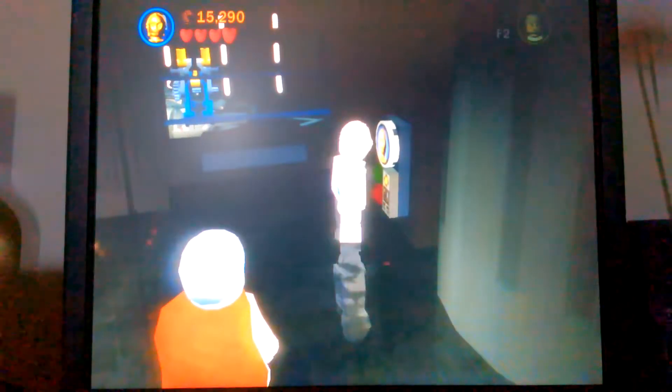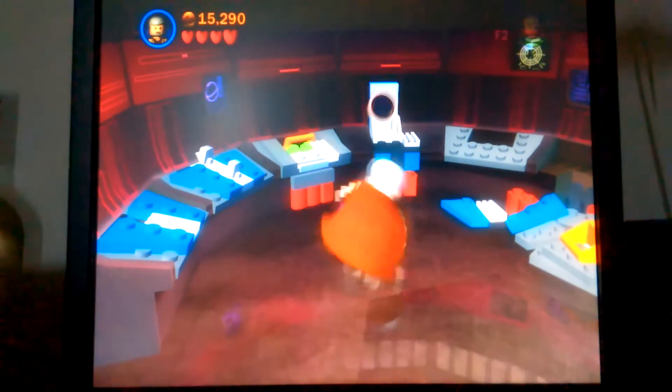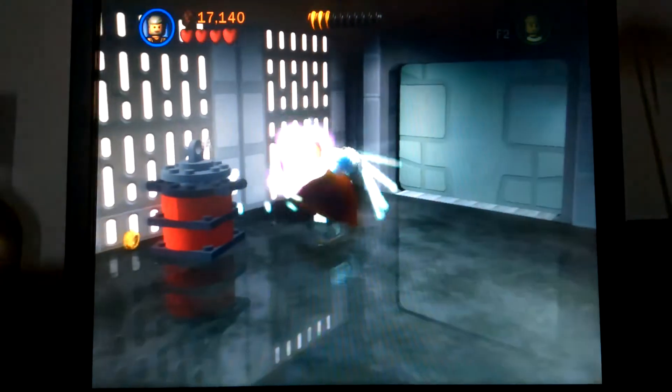C-3PO got kind of beat up in there, but it's going to open up that door, and in there is a minikit. We get paid in minikits — minikits can actually get you a lot of studs if you get all ten, but it's impossible to get all ten in story mode. I have to build this computer system we have here. I'm pretty sure it runs on Windows ME, which may explain all the flaws the Empire has. You build that, collect the studs, and then destroy more stuff.